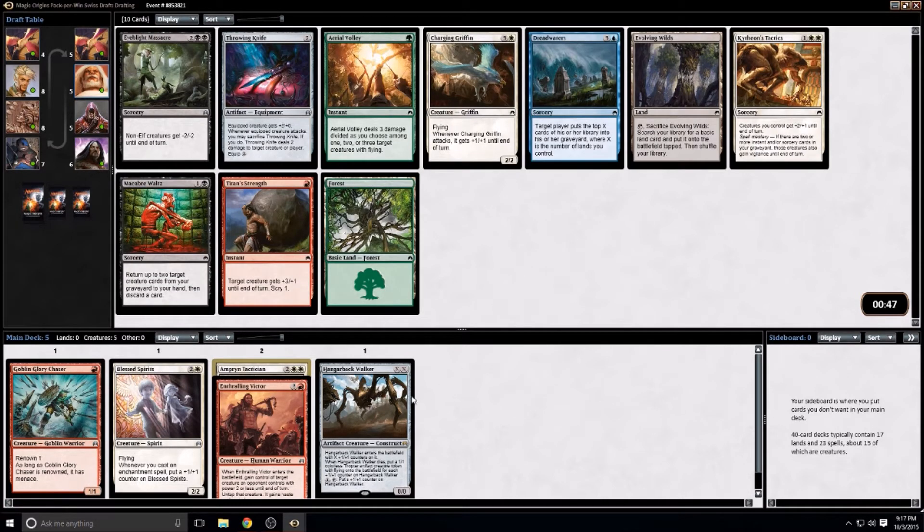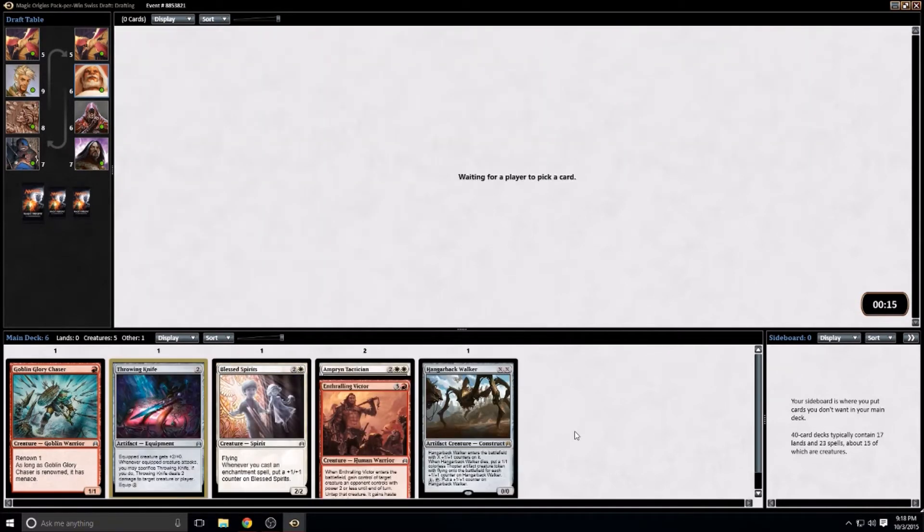If I end up playing white — I mean, Hangerback Walker fits any deck — playing white doesn't necessarily mean I regret taking it over the bomb white card. I'm still fairly open and could go red or white. I'm not crazy about a 4-drop 2/2, even if it does fly and attack as a 3/3. I'm going to take the Throwing Knife — it's a good aggressive card, it can be removal, and it's got a lot of versatility.